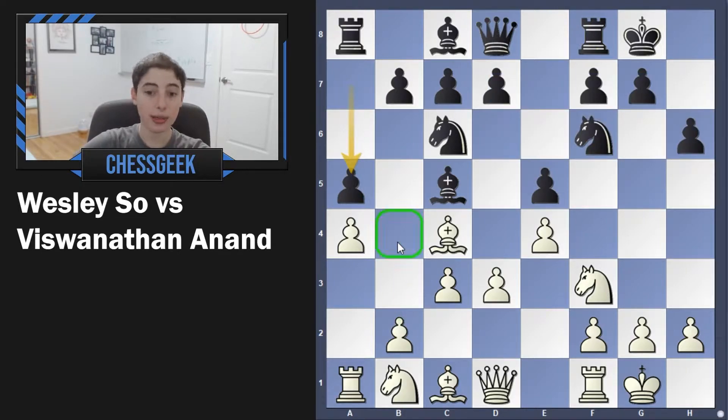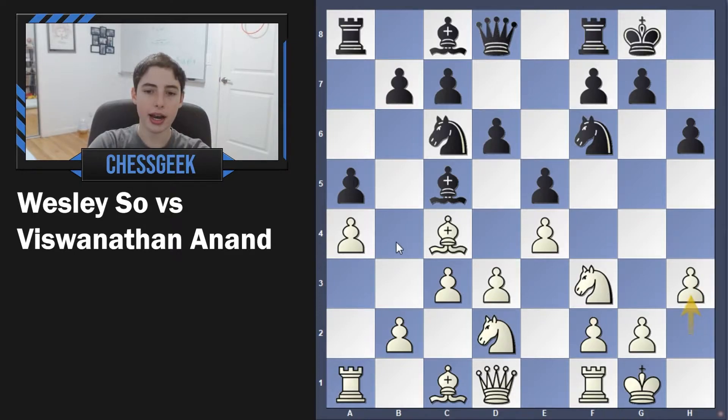Here we have a5 stopping b4 — very important. If your opponent is trying to grab space, you need to be aware of this and then stop it. And now knight to d2, we have d6, and now h3, with the bishop coming to e6. Here's another point in the game I want to put your attention on.